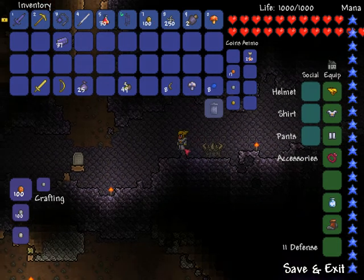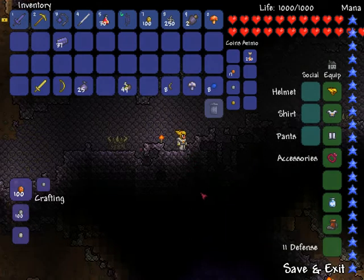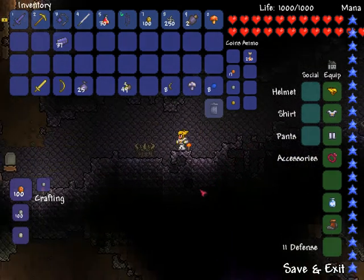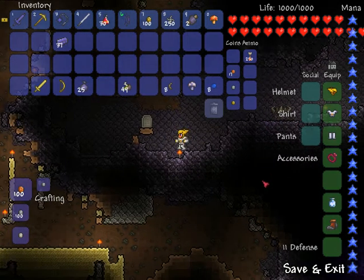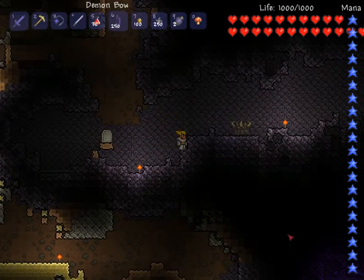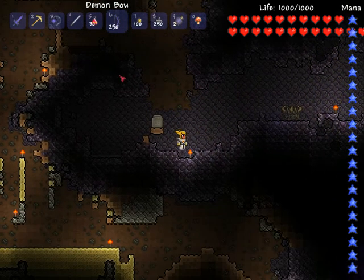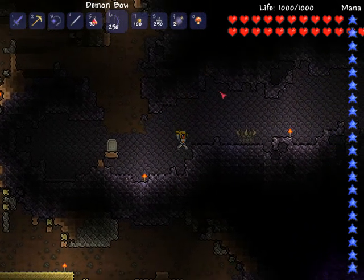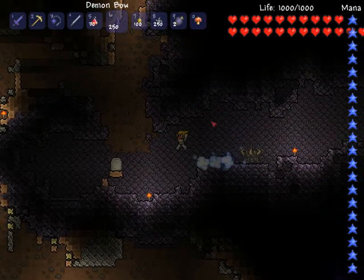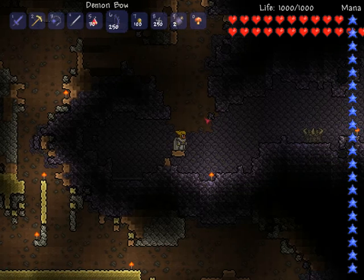Sadly, my demolition guy was dead, so I was not able to buy demolition bombs. The first thing you'll find is that there are orbs in the ground — small purple shadow orbs. In the corrupt biome, you'll find dark places covered in ebonstone, and you'll see purple glowing. If you see a circle or orb in there, you'll want to go in there and either use TNT to explode it, or use your hammer and break it.